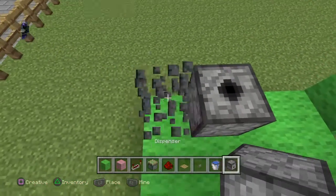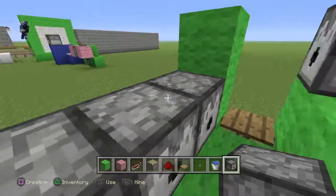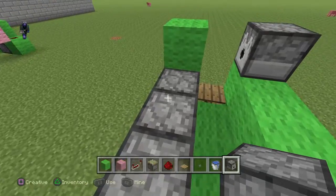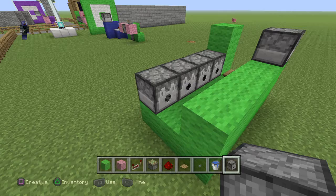Next up, you want to put dispensers on the side like this. Make sure you put the dispensers on the side with the green wall, not with the other dispenser. Put it like that.